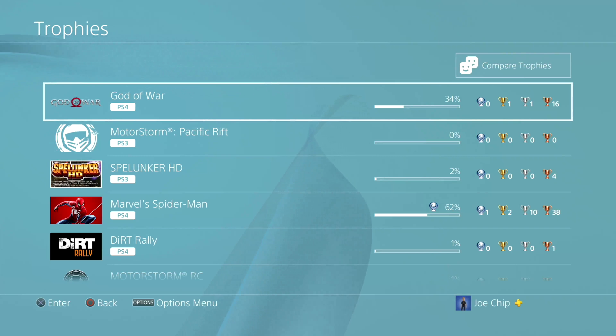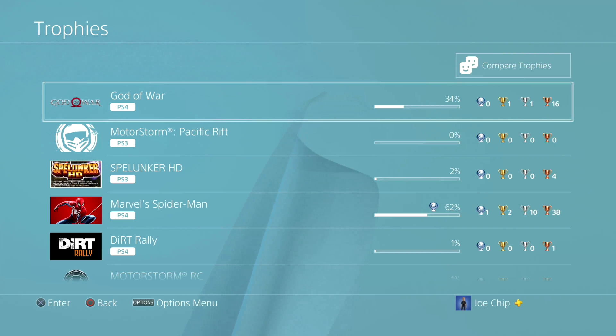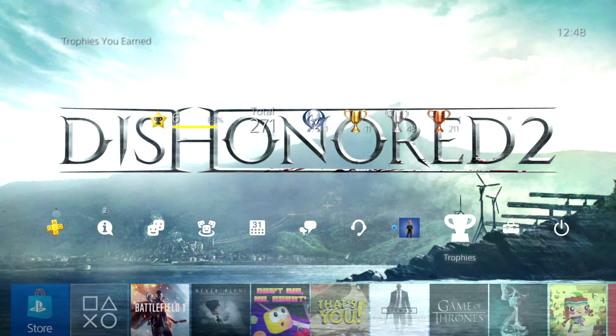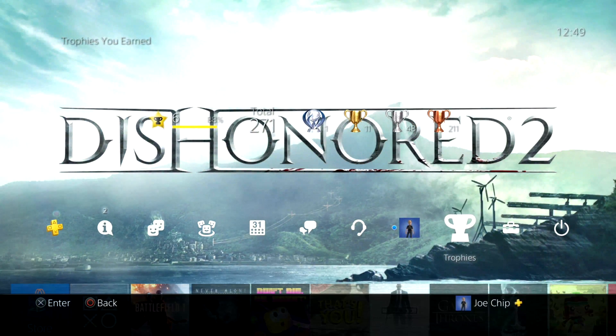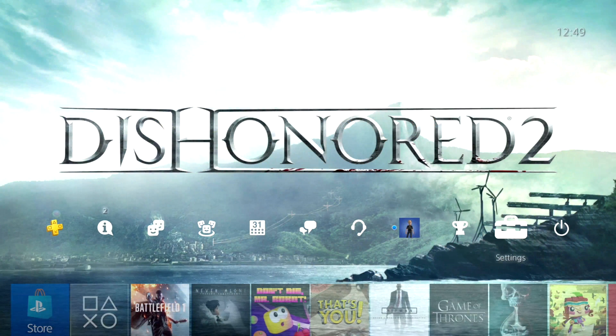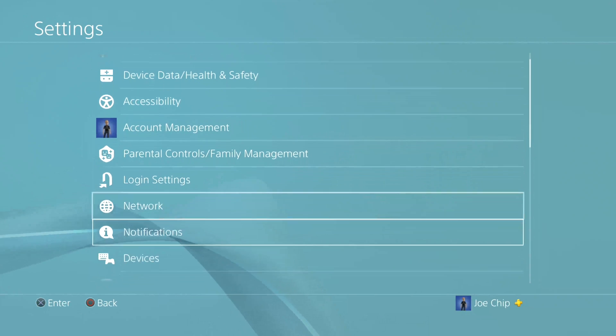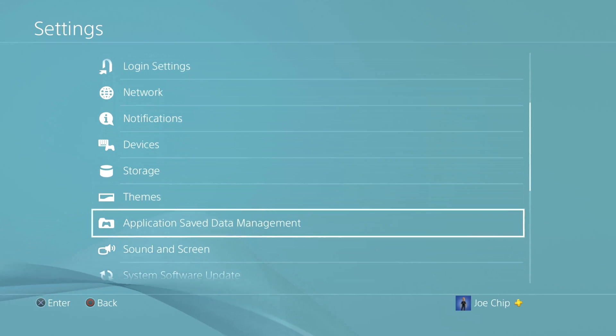Next thing you want to do is make sure that you've backed up your save games. We don't want to go into trophies this time - we want to go into settings and then find application saved data management. Let's go down and find that - and there it is, application saved data management.